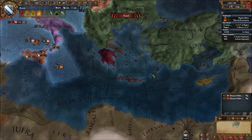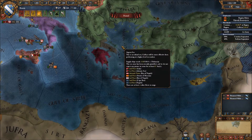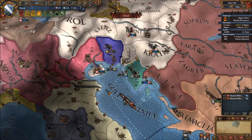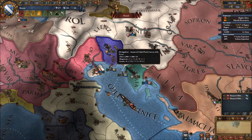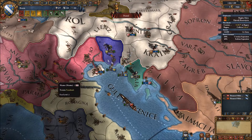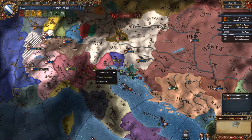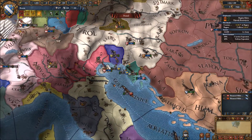I think they have another one down here somewhere. Venice, when we started this let's play, they were this whole region here, and now they've been reduced to just this fragmentation of small little nations that we're actually at war with. I didn't even notice they had been reduced that small.